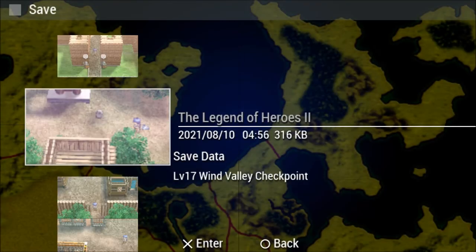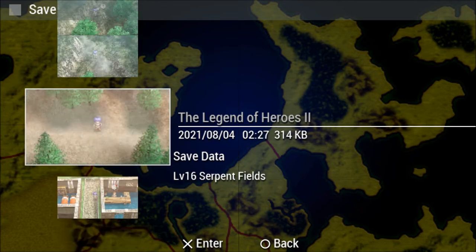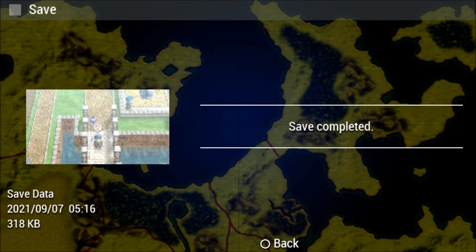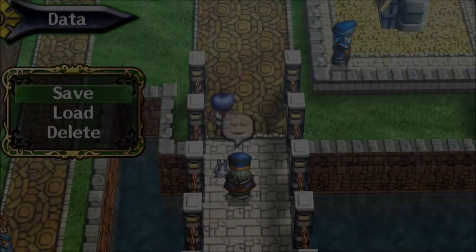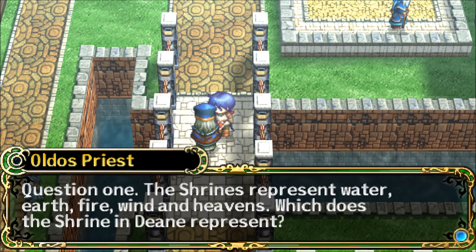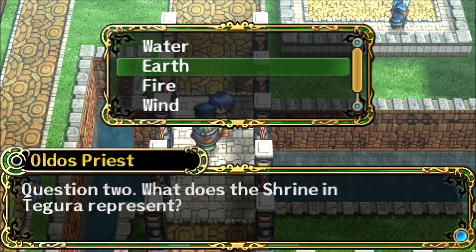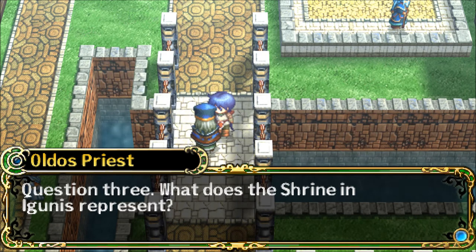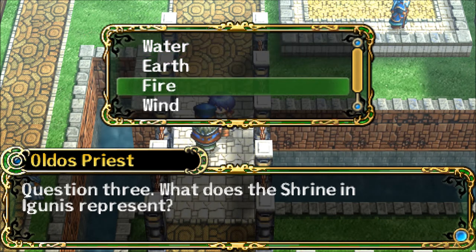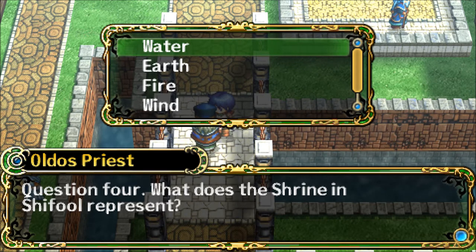Although I'm probably not going to load from that... what if we get it wrong too many times and it blocks us out? Alright, I'm thinking water then. Water. Question two: what does the shrine in Tagura represent? Is that one earth? Question three: what does the shrine in Agunas represent? That one's fire — I know that one. They didn't even cross them off the list. Alright, that one's fire. Question four: what does the shrine in Shifuul represent? I guess that one's wind. This last one must be heavens.